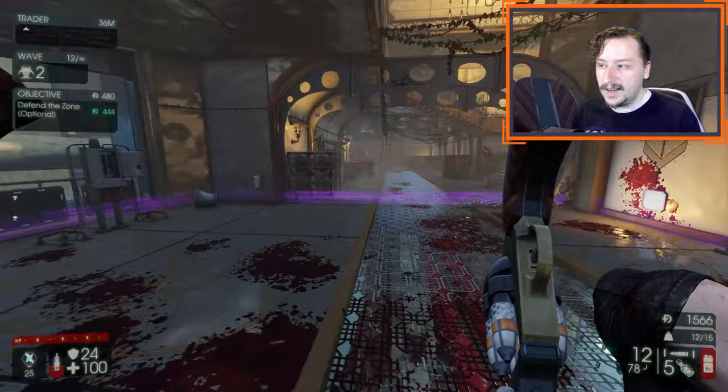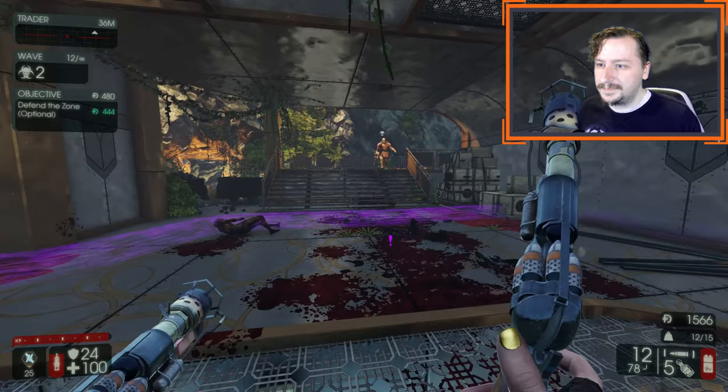At close range these things are perfectly fine. They work well against everything, and especially well against small enemies because fire can kill them very quickly. They're also good against bloats, crawlers, and stalkers because all of them are weak to fire — and when stalkers get lit on fire, they can no longer cloak, which is pretty nice. However, there are simply better options for Gunslinger, so moving on to number 12.